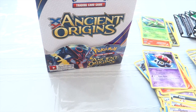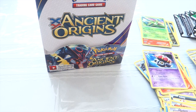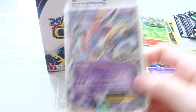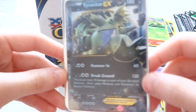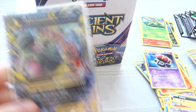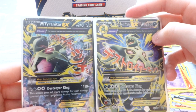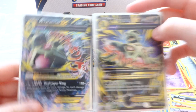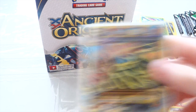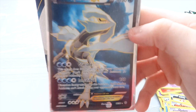Here's what we got for EXs: a Mega Tyranitar EX Full Art, a Hoopa EX Full Art, and the Tyranitar EX. For the first half, we got a Mega Tyranitar EX, Primal Groudon EX Full Art, and a Full Art Hirami EX, and a Sceptile EX.